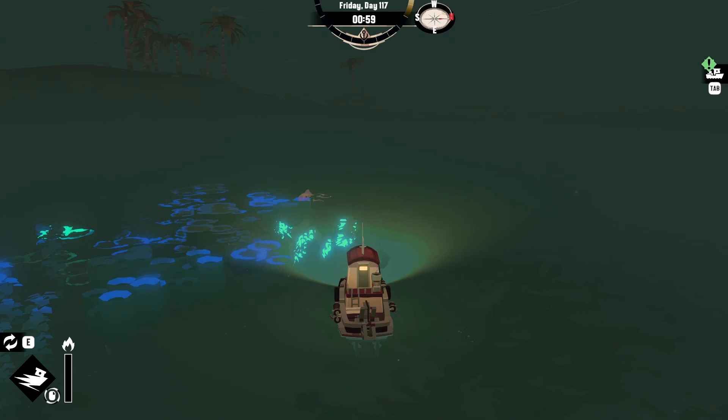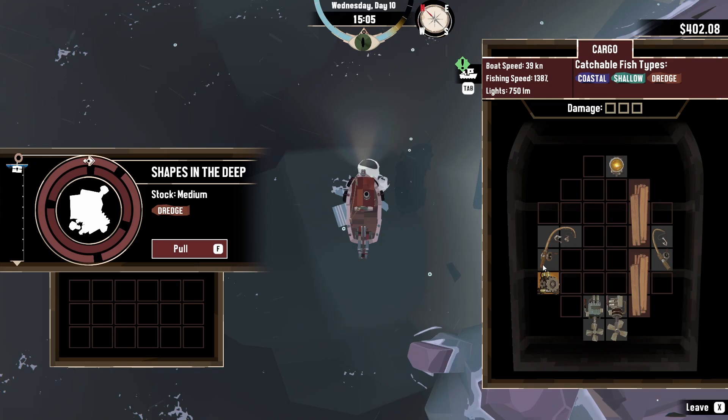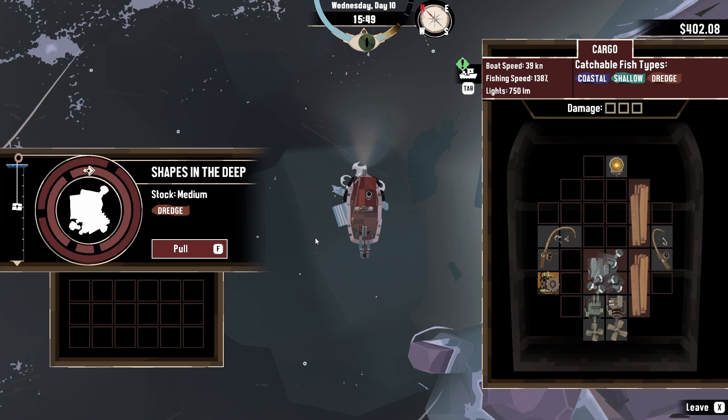Often you need certain material to improve the boat but cannot find it anywhere. You have already emptied all the spots and do not know where something is still available. But there is an easy way to get infinite resources: just drive to the next port, save the game, go back to the main menu, and when you come back in the spots are full again.